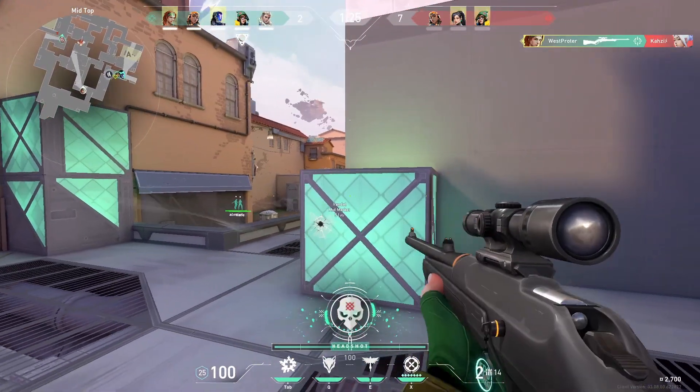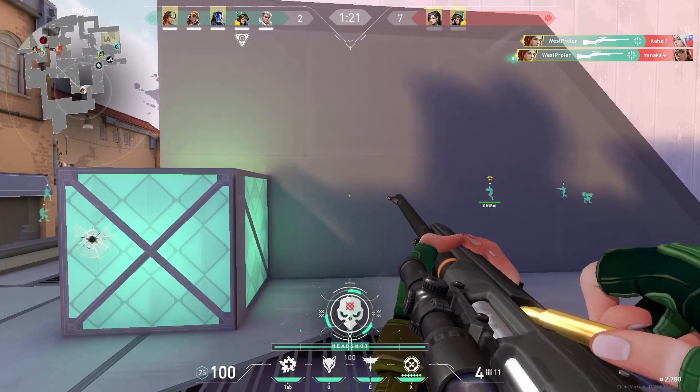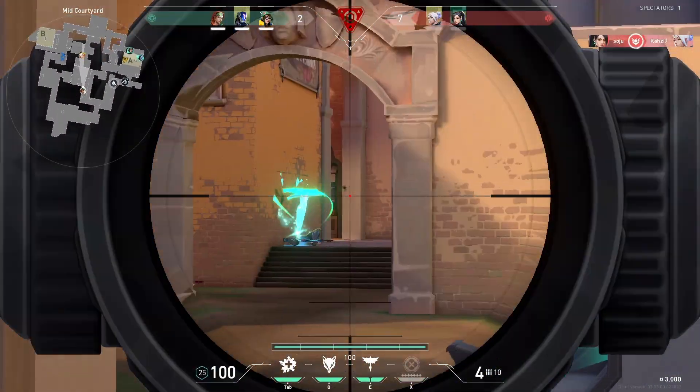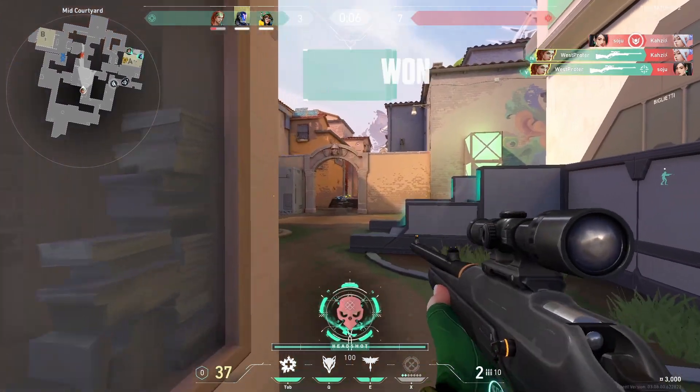In Valorant, most of the time people are somewhat still. They don't move while shooting, which means that static clicking is what you should be mainly focusing on. This includes things like six shot, one-wall six targets, and other tasks in Aim Lab and KillVex.